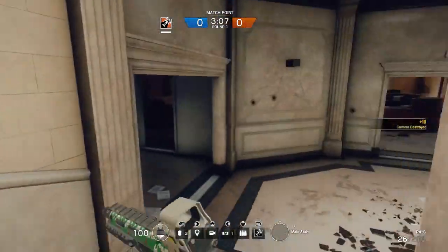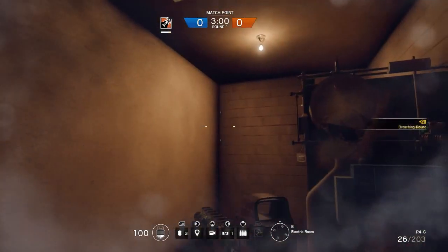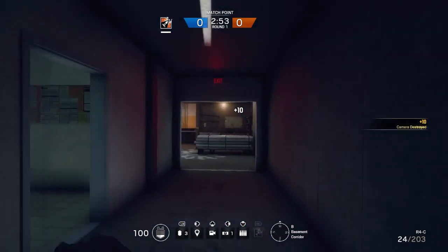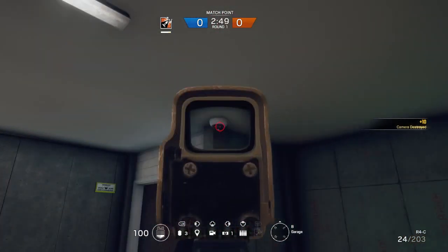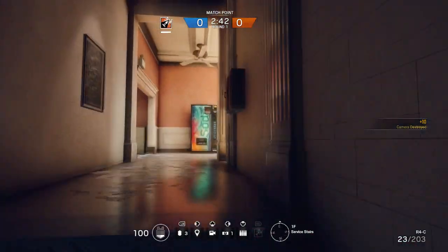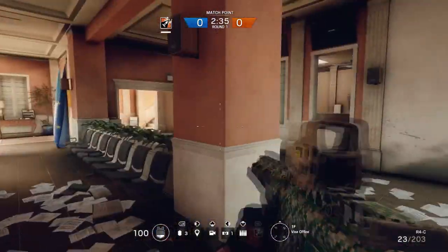Making an entrance - bam! We're in the archives room. Inside the archives room we have one. Inside the garage we have one - right here. I think that might have covered the full consulate. If I did miss that one outside, leave it down in the comments, but I think I got all of them.